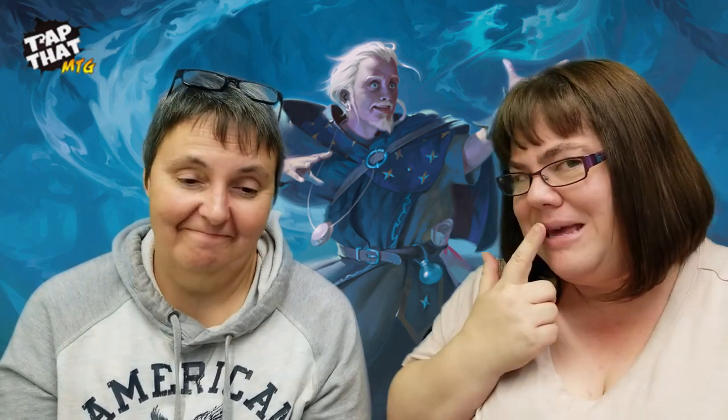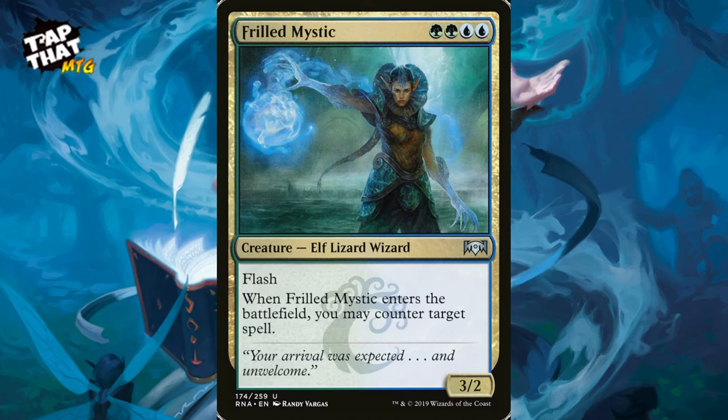Thrilling Mystic is an elf lizard wizard for two green and two blue — a 3/2 with flash. When it enters the battlefield, you may counter a target spell — it could be a creature, an instant, or even their commander. They don't even see it coming because you're playing a creature deck, so why would they worry about counterspells?